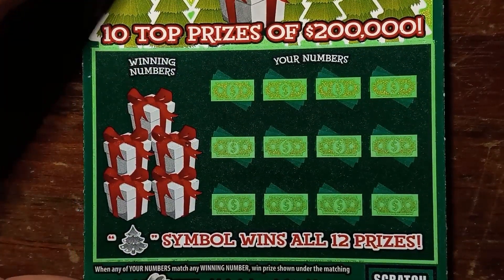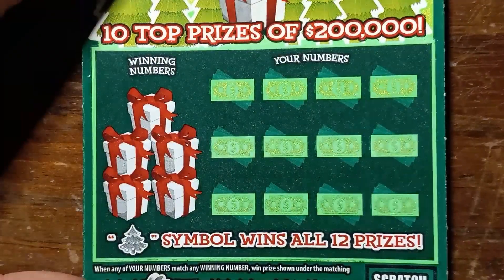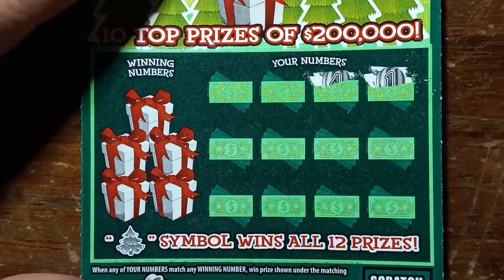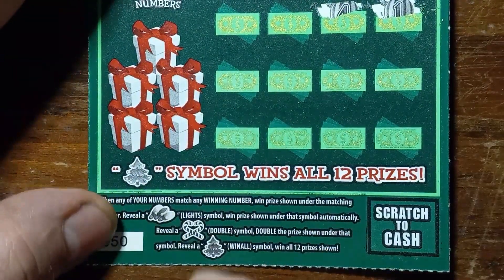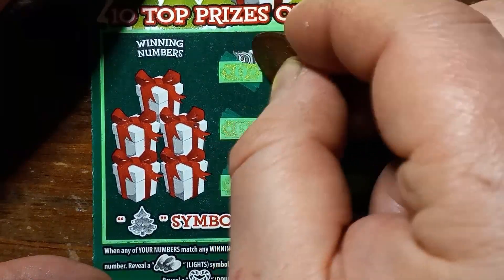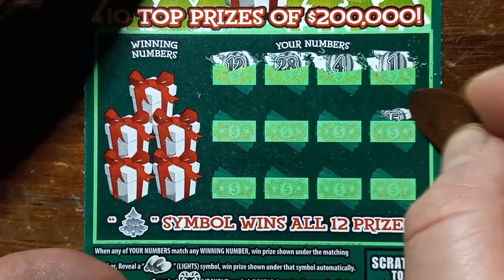We'll take a $0.50. Let's see if we can get something here. We see Christmas lights or candy canes or a Christmas tree — we've got a win. I believe we can see one of those. Oh, a number match.